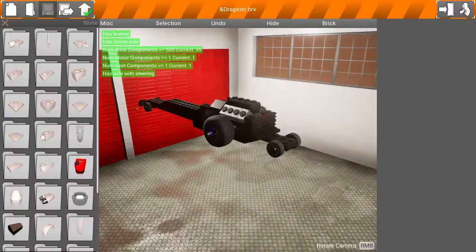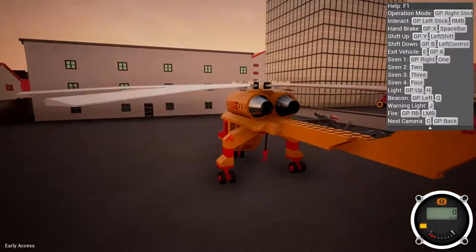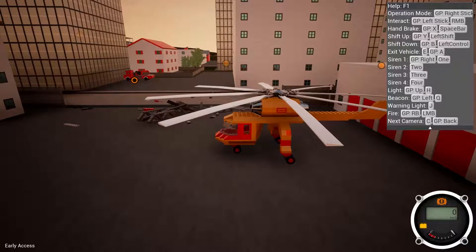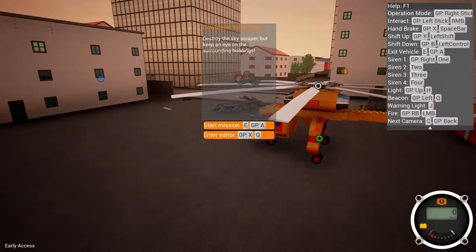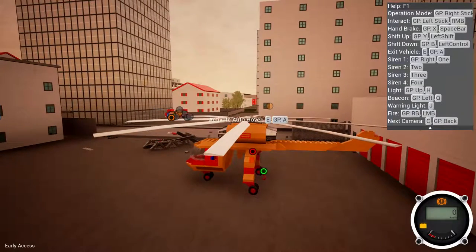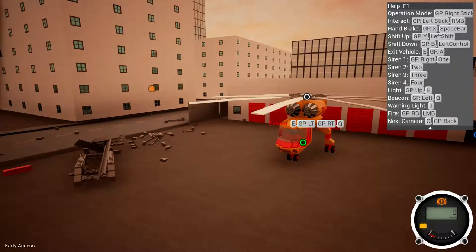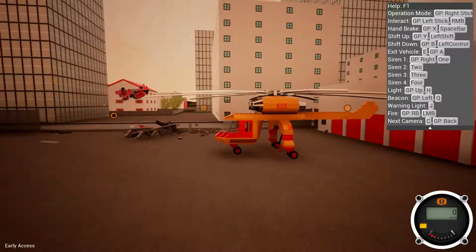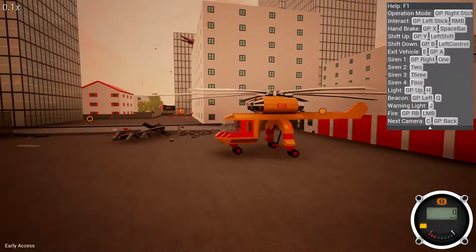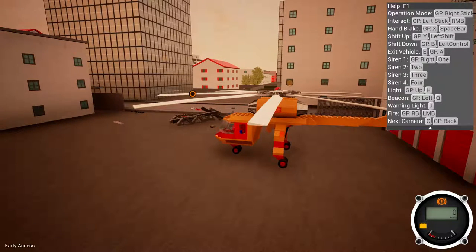I've just had six minutes of destroying a fire engine and a drag racer. I just want to see what I can do in this game, it looks really fun. Oh god. Left shift, left shift. I'm not sure how to fly this. What on earth is the fire engine doing? I'm not sure what I just did — whatever it was, it was amazing. Let's figure out how to fly this.